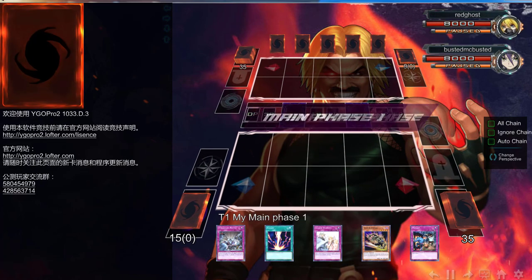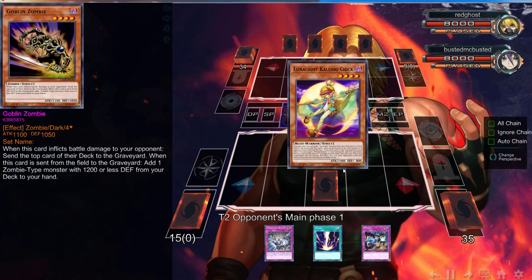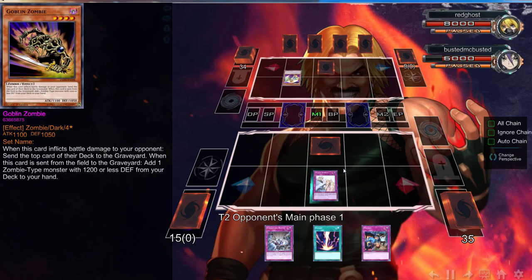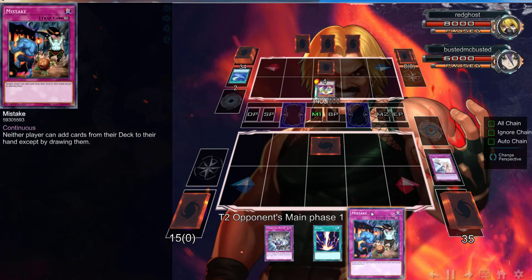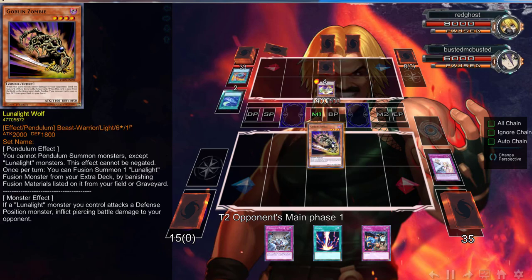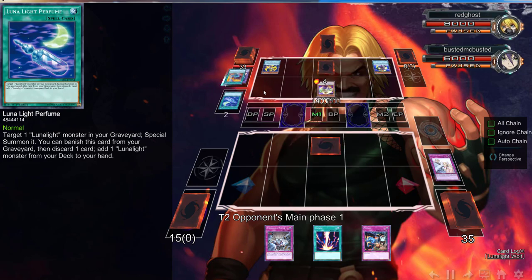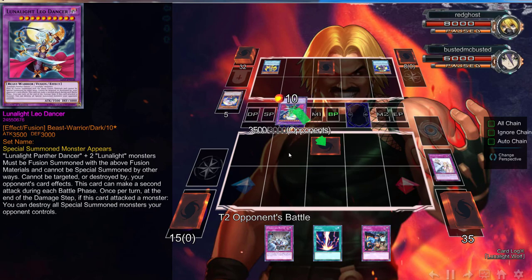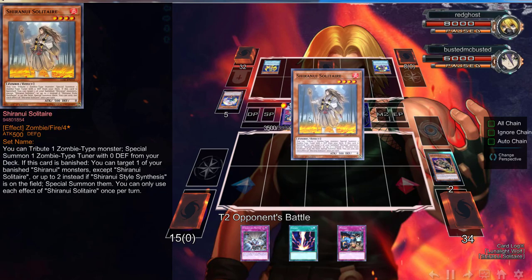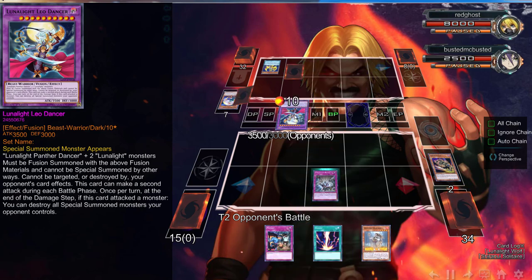Every time we draw Goblin Zombie we got the Mistake. I did not want to set Mistake with Goblin Zombie because I felt they'd force me to trigger Mistake and I'd lose the Goblin Zombie. If I set Mistake I'd be forced to use it on the Lunalights Perfume. Luckily he doesn't OTK me — I saw it coming thinking there's no way, but sadly I was wrong and he goes into Leo Dancer.